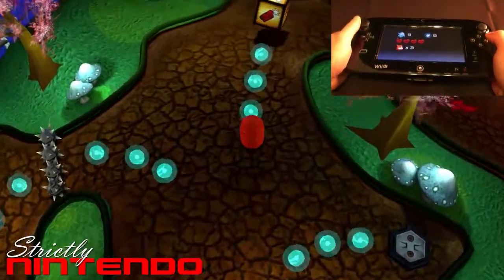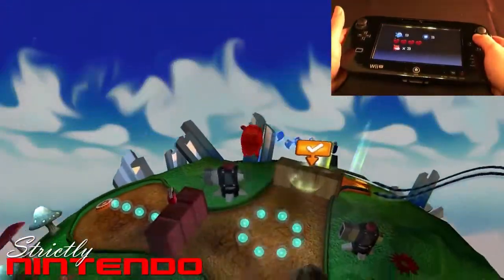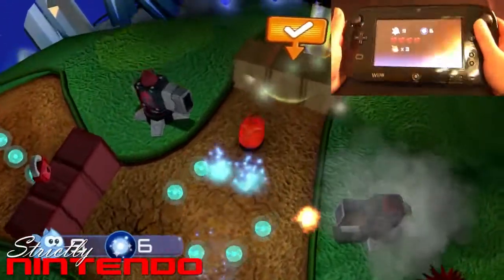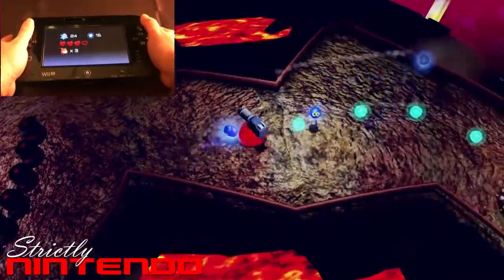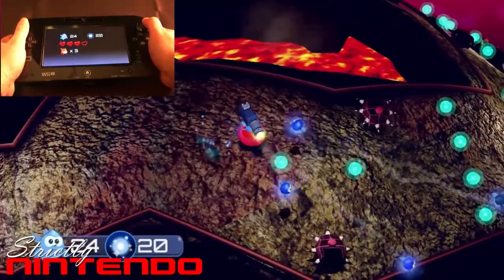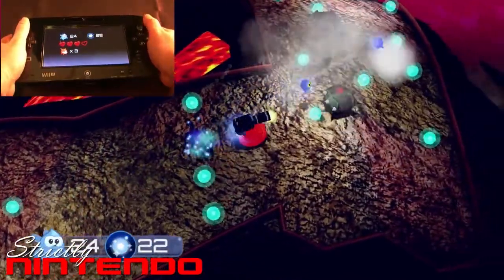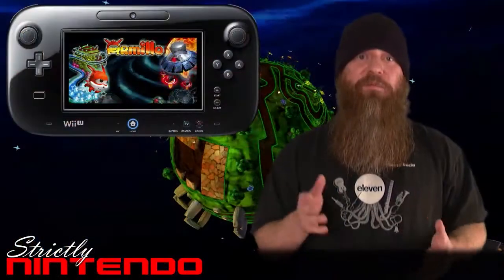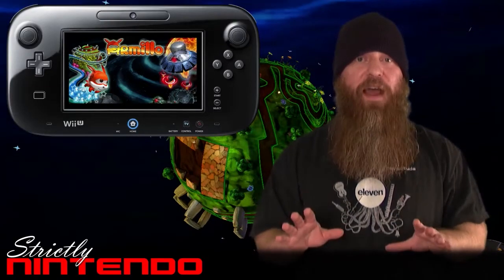I will give them credit on using the internal gyroscopic motion controls of the gamepad, so you can tilt it to move Armillo through the environment — that's a nice challenge you should definitely check out. And when you have the cannon on the back of your character and you're shooting enemies, you can aim that cannon with the right analog stick, which is a good choice. I like those design elements. Overall, I do believe they could have tightened up the controls a little bit better, but not bad.